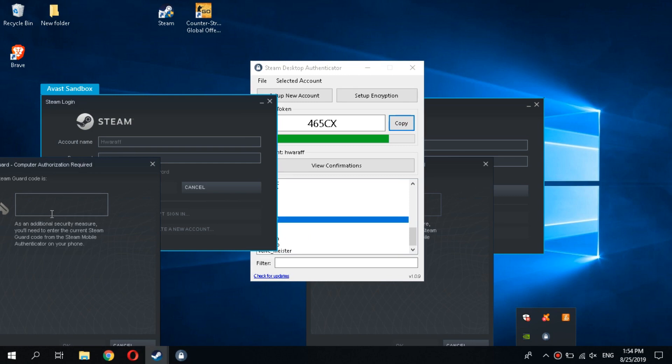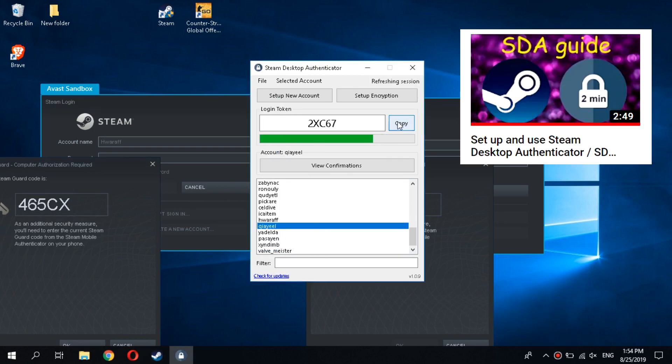I use Steam Desktop Authenticator. An SDA installation guide can be found on this channel.